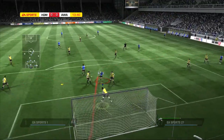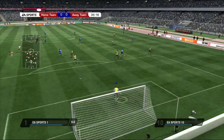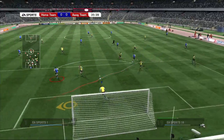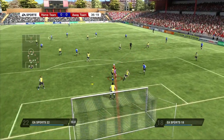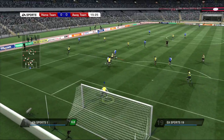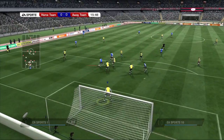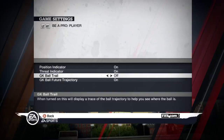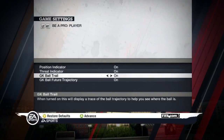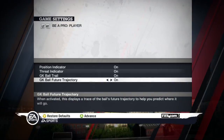To help you with timing and ball speed perception, a white trace will be shown indicating the trajectory of the ball, and a red trace will be shown representing its future trajectory. When defending your goal, a red indicator will appear on any opponent who is attempting a shot or header on goal. All these hints can be activated or deactivated in the game settings screen.